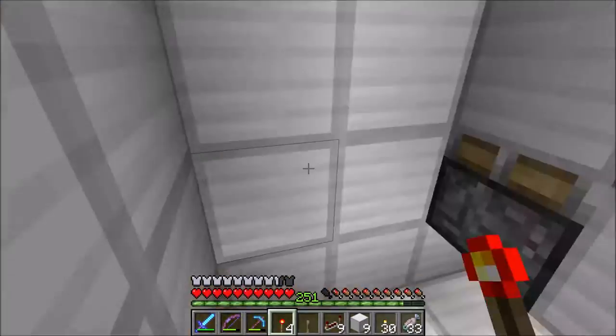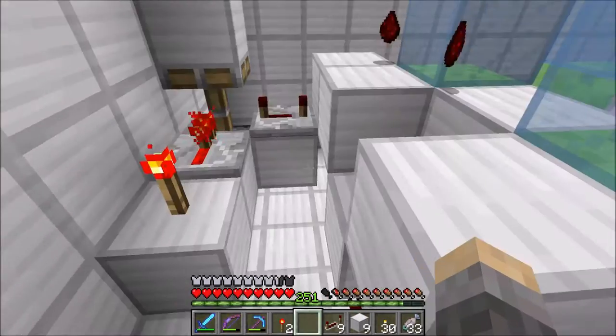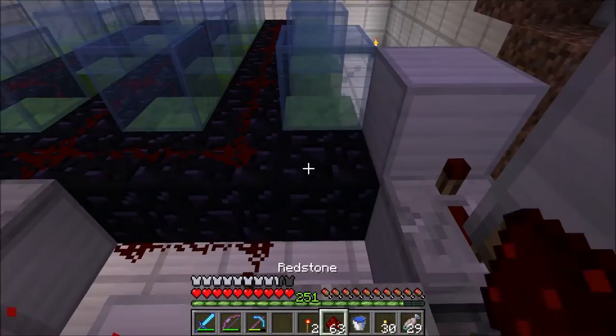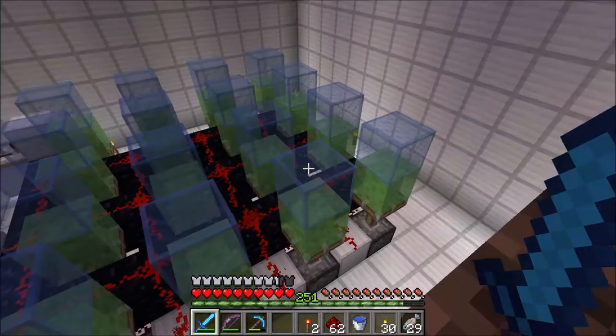This is where I figure out that I done goofed. Putting down those redstone torches caused the pistons to fire, and it broke a lot of the iron blocks that should have been immovable ones. This is where I figure out that these need to be immovable blocks, and I replace them with obsidian.